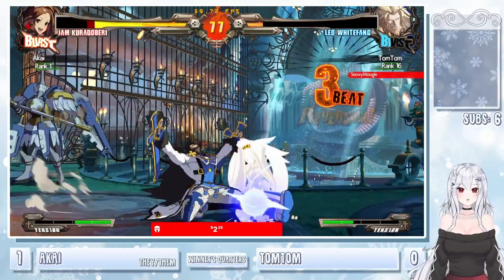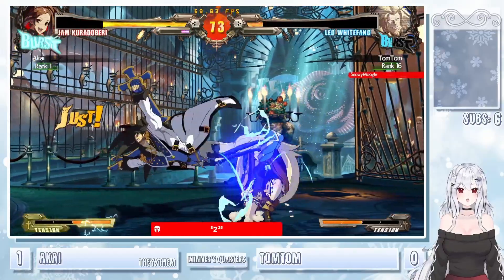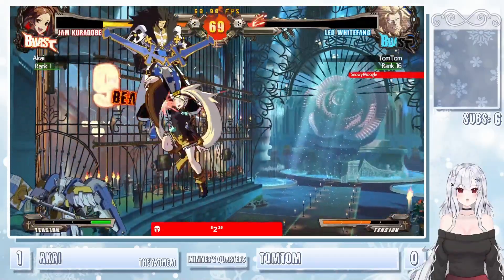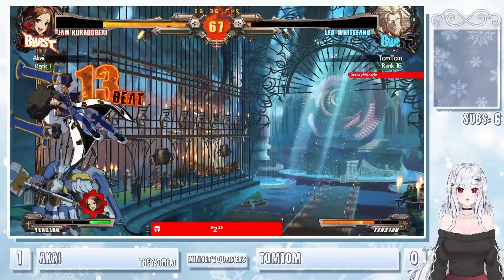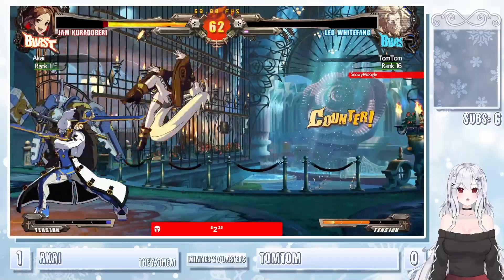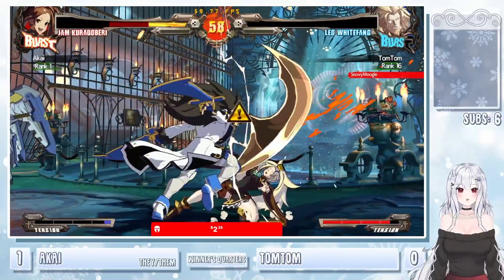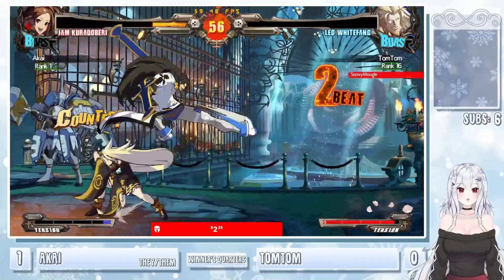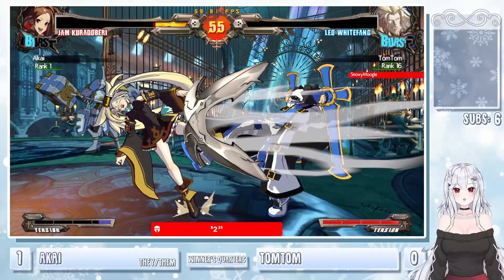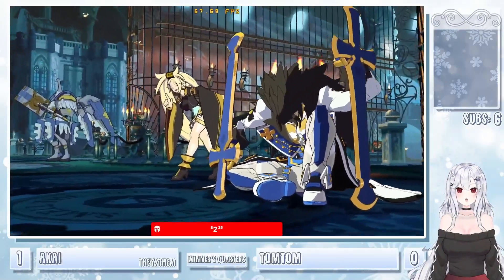But the wake up flash kick — TomTom not out of this yet. Leo, certainly a robbery character in this game. Wouldn't want to count TomTom out just yet. But Akai just kind of needs one more hit at this point. When Jam's able to get in, she doesn't really struggle to get that hit. Reset with the overhead — dodges the flash kick. Tries to throw out the fireball but it's going to trade with the far slash. That is a 2-0 for Akai.